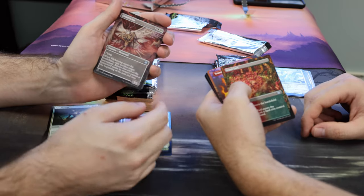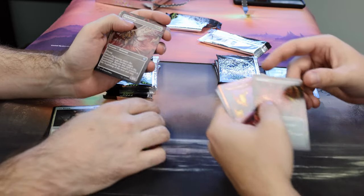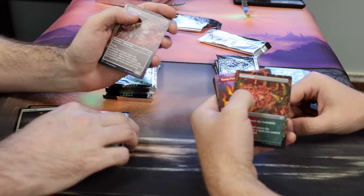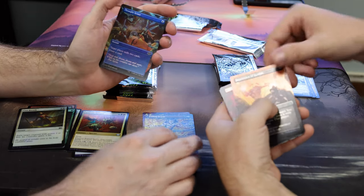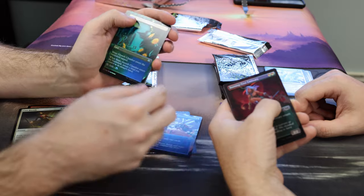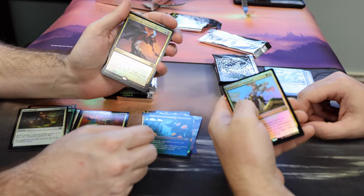From here on we're going to separate things out. From after the first borderless, once we hit the first borderless, we'll make just a pile of everything that is important in the pack. Young Pyramid. Coiling Oracle. Inquisition Foil. Thought Scour Foil. Burning Tree Emissary. Simic Growth. Foil borderless — nice. Then we'll have a rare: Glimpse. Another Glimpse Foil.